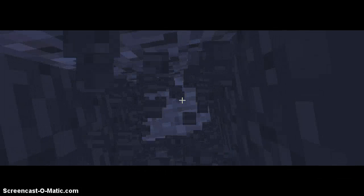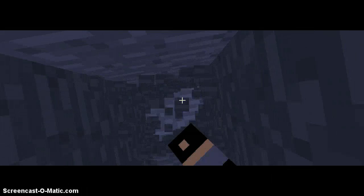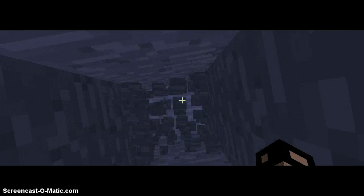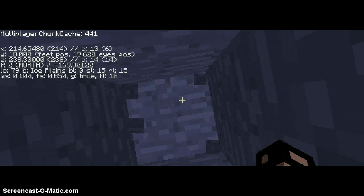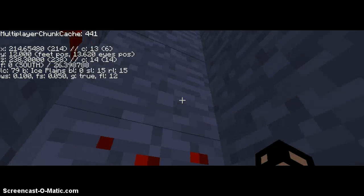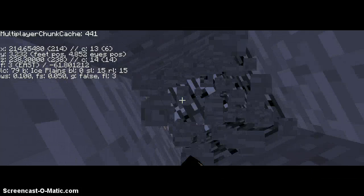Now let's run into a little bit of a cave system right here if we can. We got — holy Moses, we just ran into some redstone. We don't run into a cave system because look — on the Y values, we're running low.